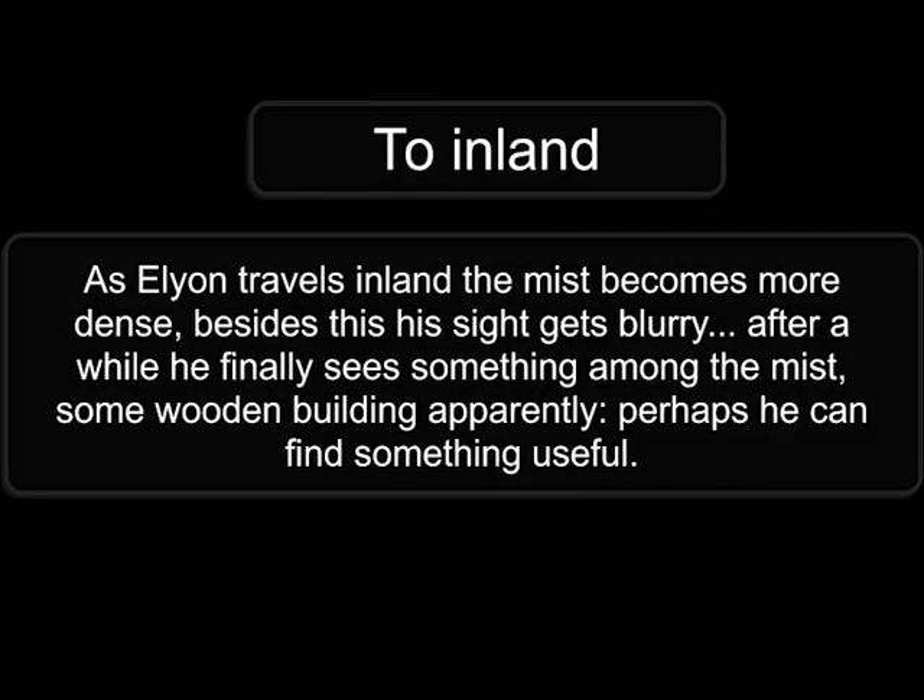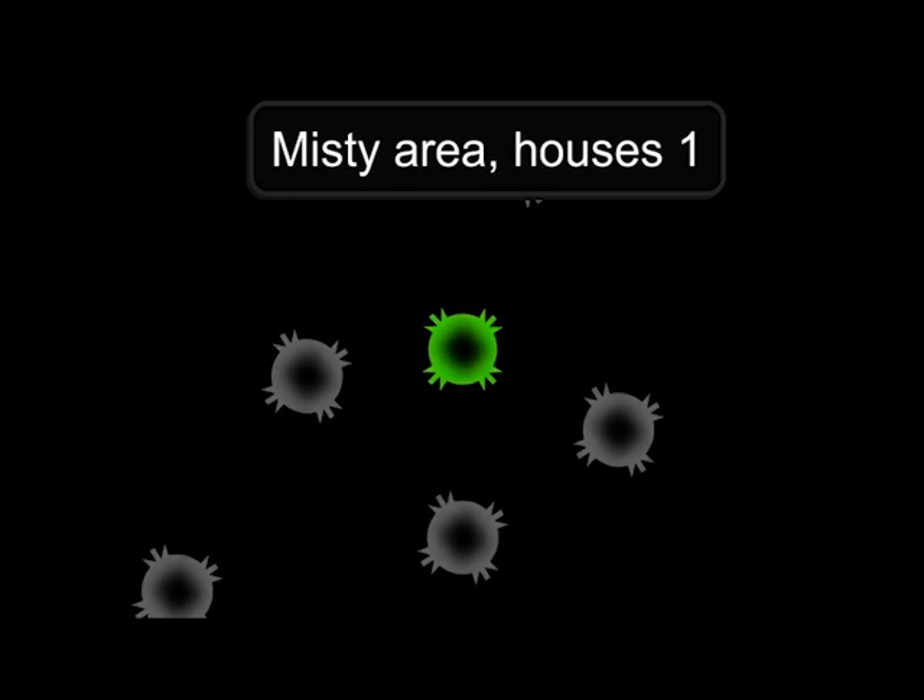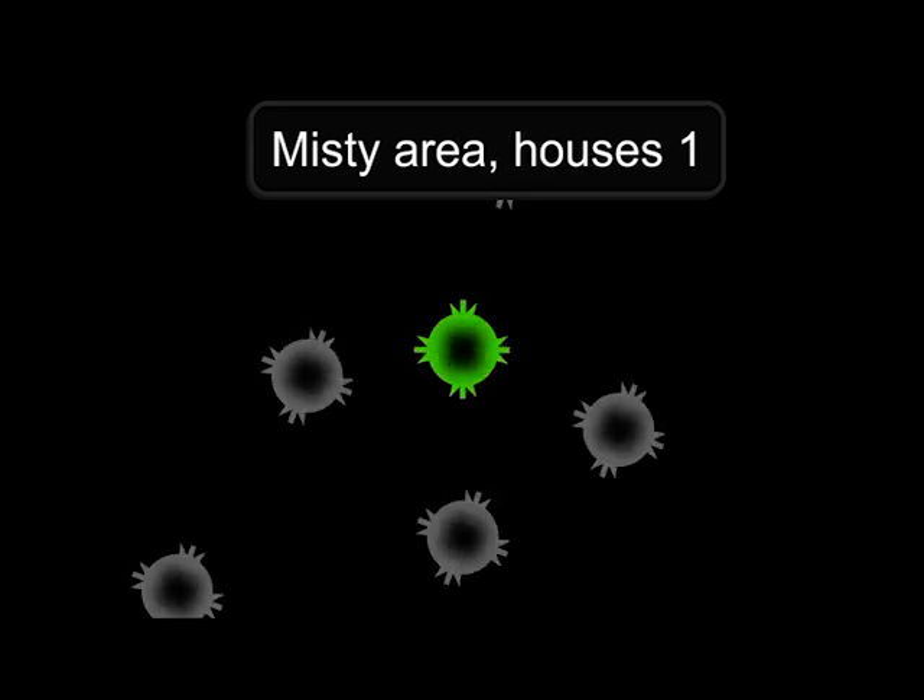As Elyon travels inland, the mist becomes more dense. His sight gets blurry. You have reached Misty Area, Houses 1.